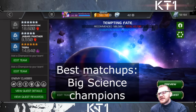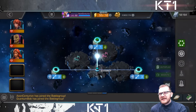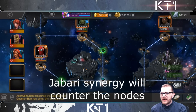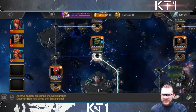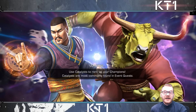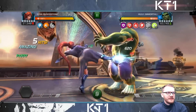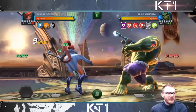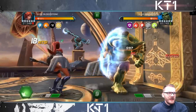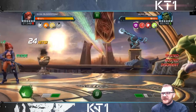Best matchups are big Science champions — those are Elsa's sweetheart matchups by far. If there's a Cosmic Science champion you get a lot of extra damage. The Jabari synergy will counter certain nodes as well. Here we have Elsa going up against Immortal Hulk, and we can already see quite a lot of red numbers coming in as she's applying her debuffs.